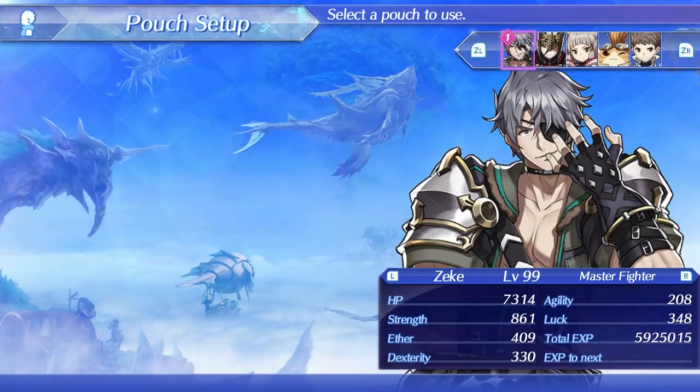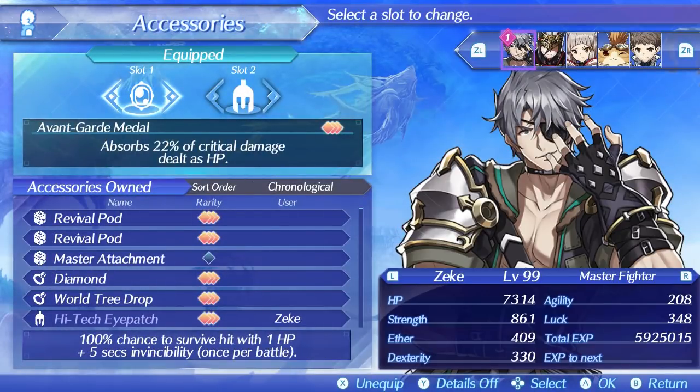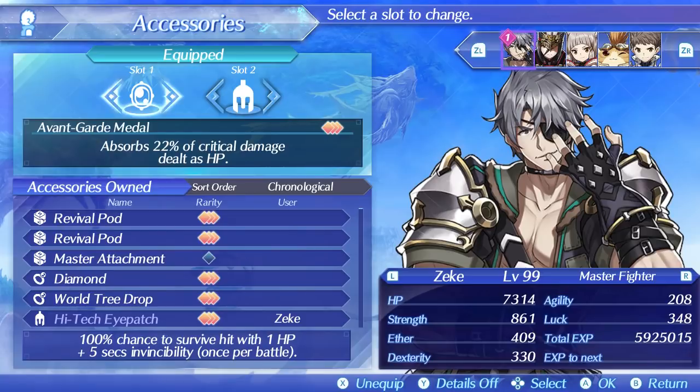For accessories I have the Avant-Garde Medal, which heals Zeke when he lands a critical hit and gives him a necessary form of self-sustenance, and then I have the High-Tech Eye Patch. The eye patch can be dropped from the motorcycle unique monster in the World Tree, and the medal can be dropped from his regular enemy buddies.